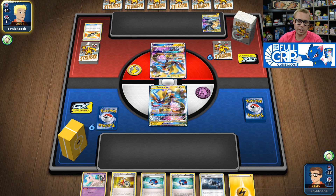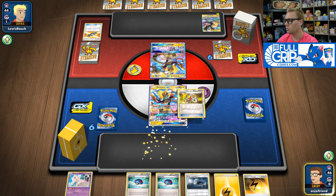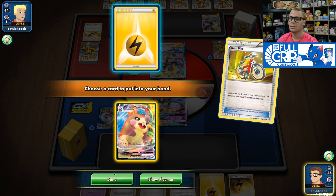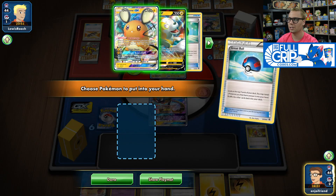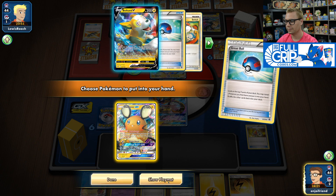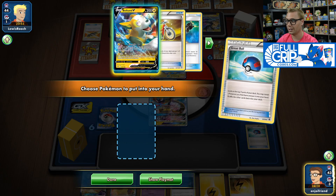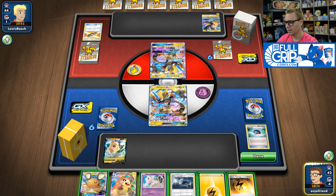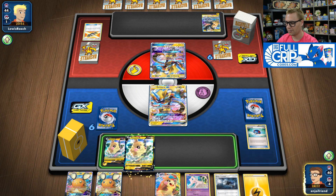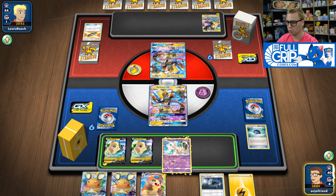Ideally on our first turn we could Full Voltage if I get enough Lightning Energy into the discard pile. I could also consider going in with Bolt Hunt. Here's Dedenne and Bolt Hunt — I think we want to take Dedenne off this. That gives us some guaranteed draw. We still don't have anyone we want to put Lightning Energy on, so we'll take the Morpeko and put the Speed Lightning Energy onto it. With this hand, I'm cool just waiting and then Dedenne change next turn.